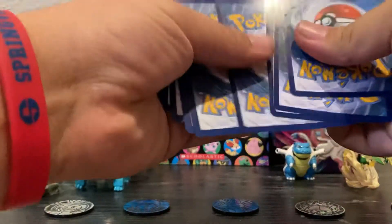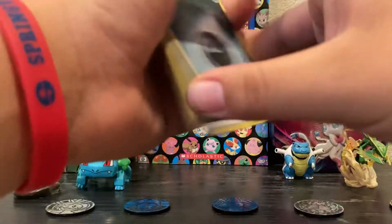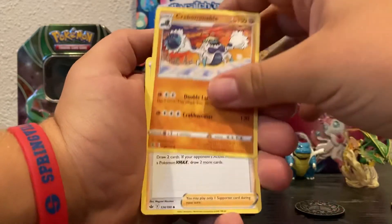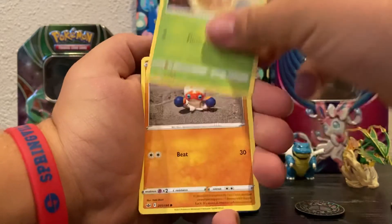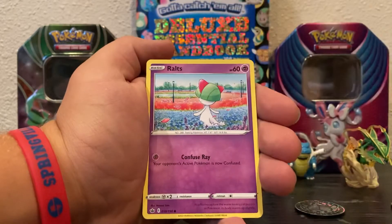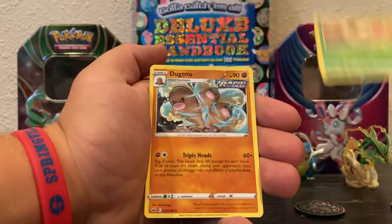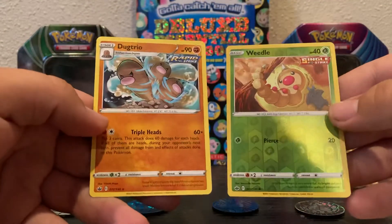It's been a long time since I opened a pack. Got an energy, rugged helmet, another Weedle. I'm just not going to say it — I never know if I should say it or not. Ooh, rainy form. Another Weedle, Dugtrio. They like the Weedles here.